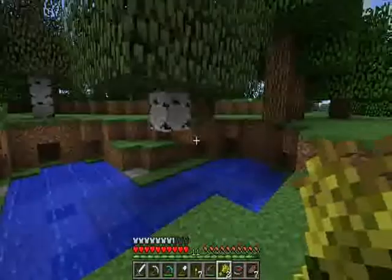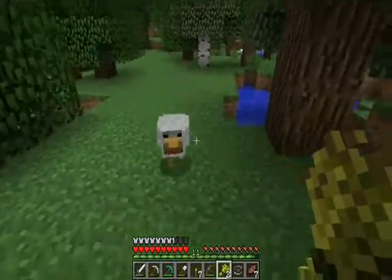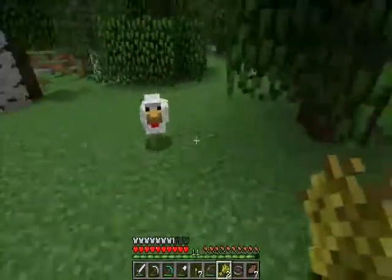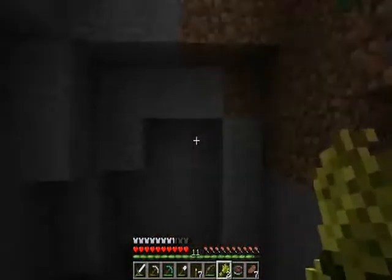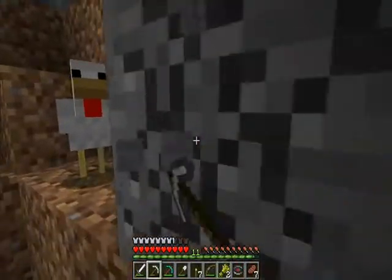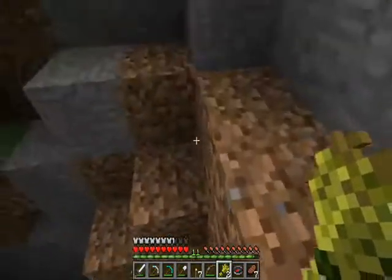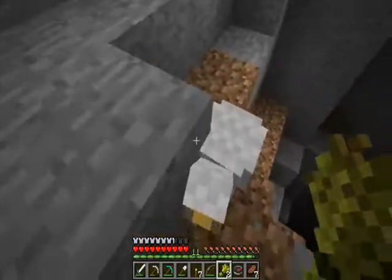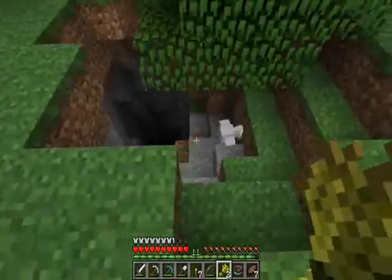I'm just going to keep running backwards. If you keep your compass on your hotbar, it'll constantly point towards spawn. Oh God! That would have not been good. If you put the wheat away, the chicken will stop following you, so I don't want to push him off the edge. That was almost bad — I do not know how far down that drop is. From now on I'm going to try watching where I go.